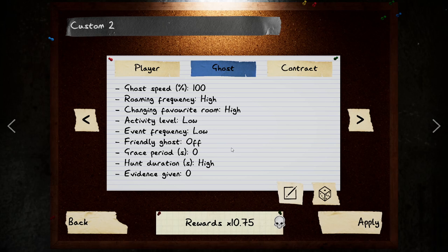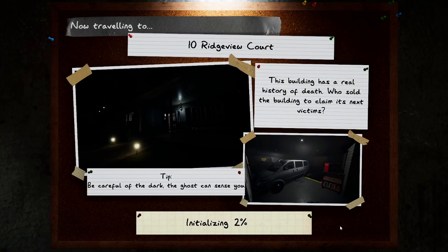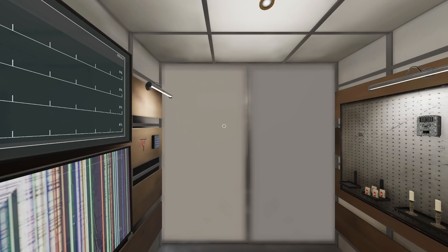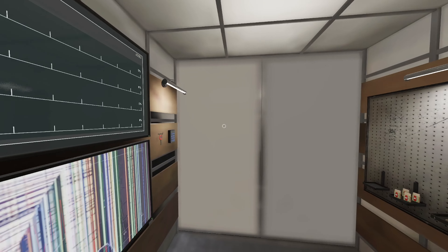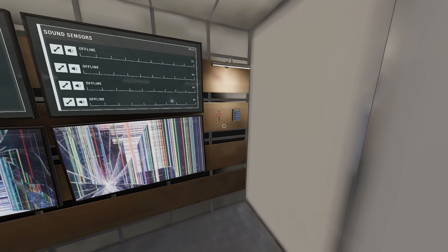Make sure you have no cursed possession on, though you can also do this with cursed possessions. If you use tarot cards — which spawn right when you enter — they give you the ability to get ghost events and complete tasks easier. Using the tarot card does bump the multiplier down to 9.5, so if that helps you, go ahead and change it, but I'll stick with 10.75.